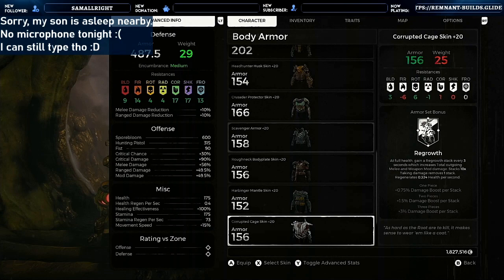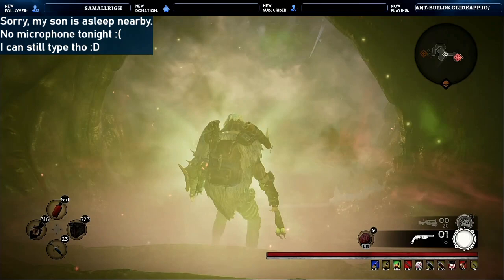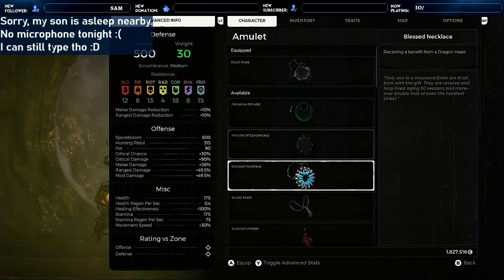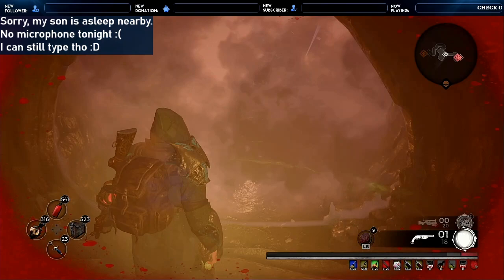Notice I left one piece of the Elder set on so the buff didn't go away. There I'm using all my items, and then I'm switching to the Slayer set. It gives a little bit better damage than the Hunter set, although they're really really close — I'm talking less than 200 points of damage difference after everything stacks. Last but not least, toss on Vendon's Idol so I have even more firepower when my health is low.